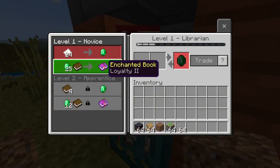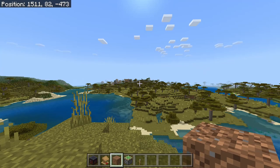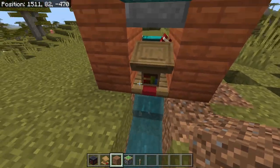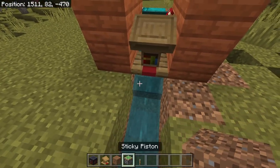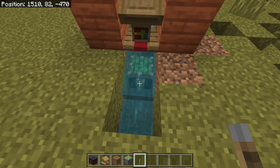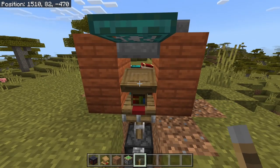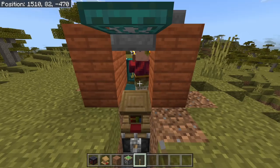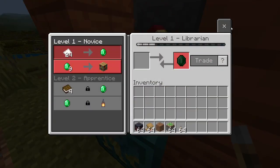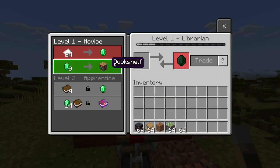If you start deleting all the workstations around, they will start linking to other workstations, which is not what we want. What we can do is come outside the building, break two blocks and go down, then break out these two as well. Grab a sticky piston and put it one block below so there's a little gap, then put a lever on the side of your sticky piston. Use the lever to extend the sticky piston — it grabs onto the lectern. As soon as we hit this lever the villager loses its trade and then reconnects to the lectern in a new position. We hit the lever, it reconnects, and now we have bookshelves from this librarian.